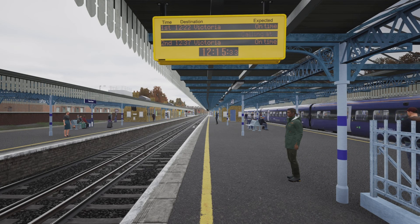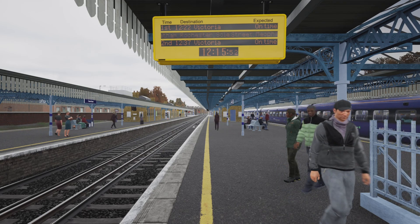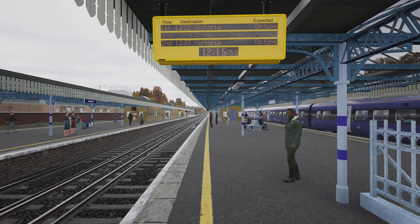Yes my people, it is your boy VRD and we are back for another commentator drive. Today's commentator drive is going to be on the slightly shorter side. We're going to be taking either an eight-carriage Class 375 or an eight-carriage Class 465 between Faversham and Rochester. On our journey we're going to be calling at Sittingbourne, Rainham, Gillingham, Chatham, and finally Rochester.